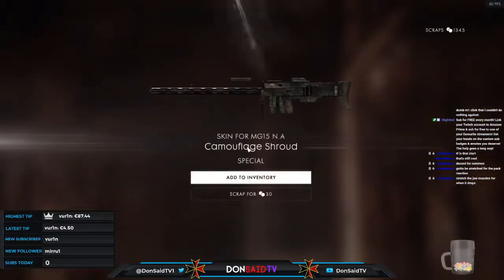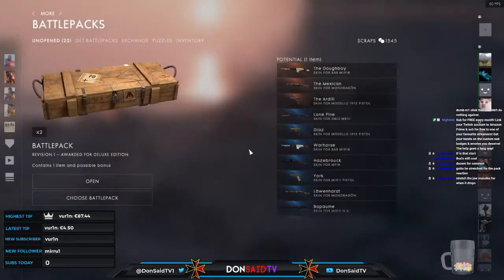Oh hello — MG15na. A pretty cool looking camouflage pattern, definitely gives me the vibes of some sort of ghillie suit on a very sizable machine gun. Fairly subtle overall — I like it.